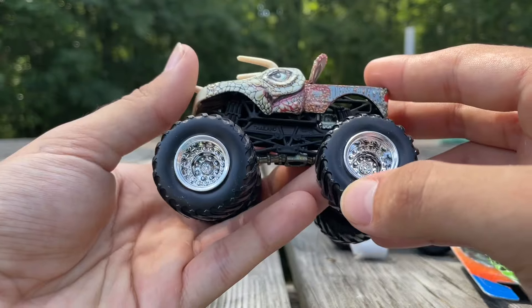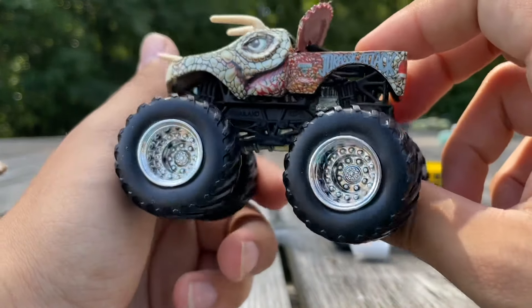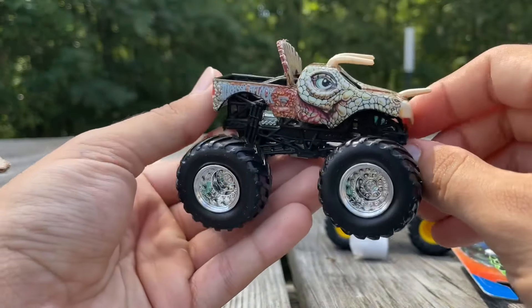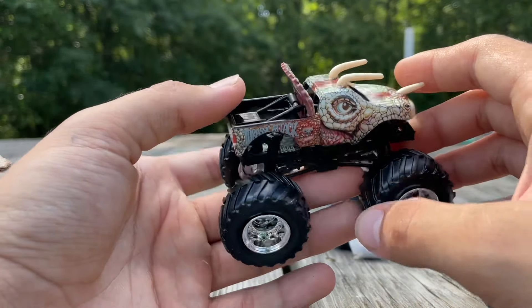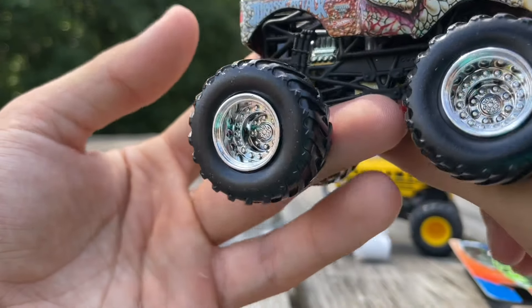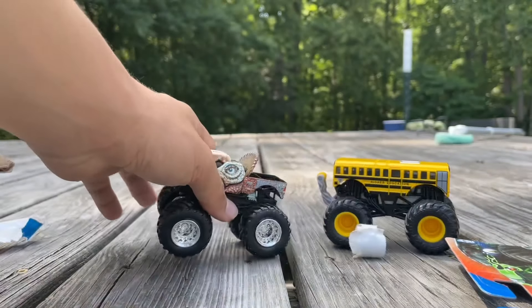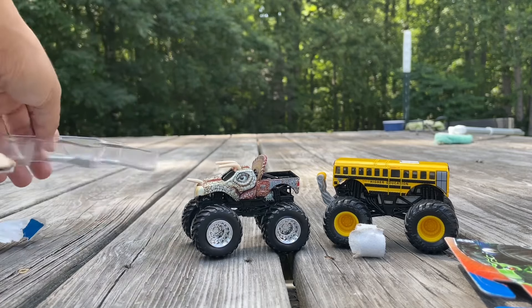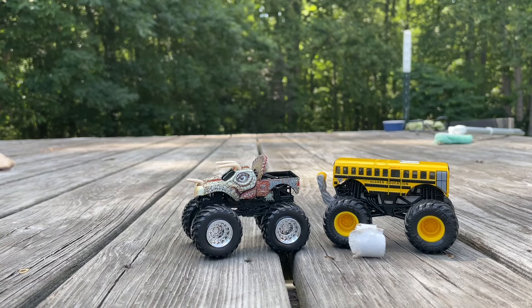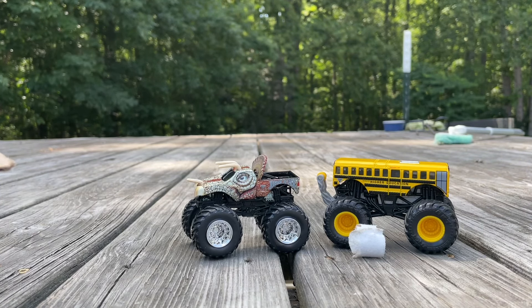Here's the tan Drastic Attack with the metal base. I love the chrome wheels — they did them a little differently back then. There's like a black haze to them, which I really like. It doesn't look like the same chrome we got on later castings for Hot Wheels Monster Jam. Only the metal bases had this cool color in the chrome — it looks like there's black around the pistons and stuff. Really cool. So there is the Drastic Attack.